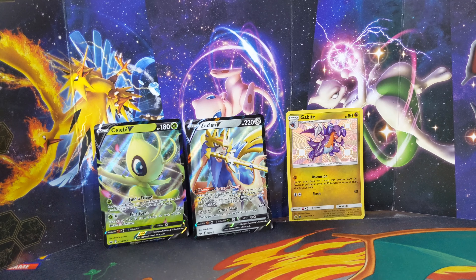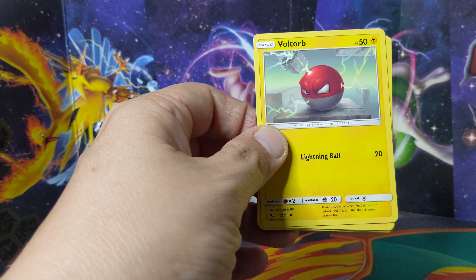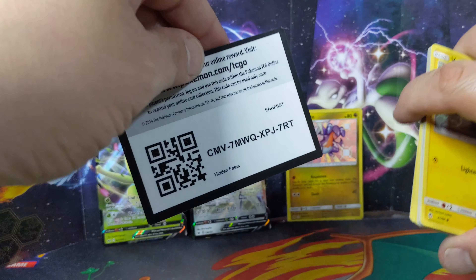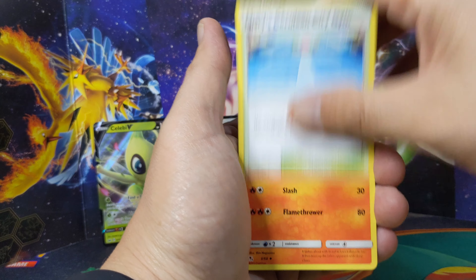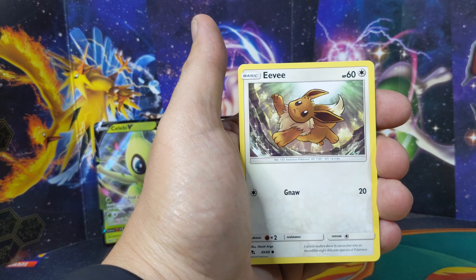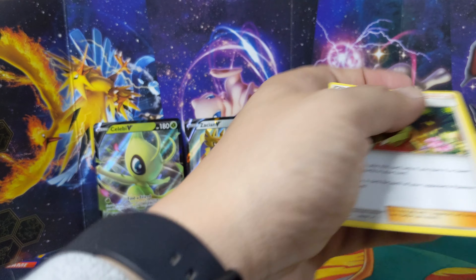Alright, let's go back to Hidden Fates - interesting pulls there. Oh, my light just turned off on me - hold on, better not turn off now. Put it on medium, sorry about that, low budget video. Steel energy, Misty's Cerulean Gym, Charmeleon, Brock's Grit, Bolt Orb, Geodude, Eevee, Clefairy, Caterpie, reverse Eevee into Erika's Hospitality.